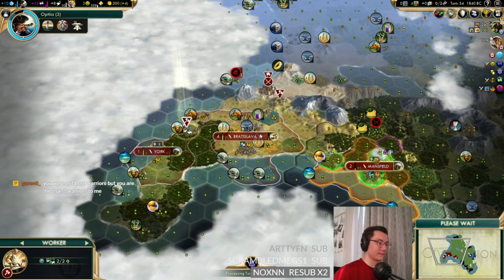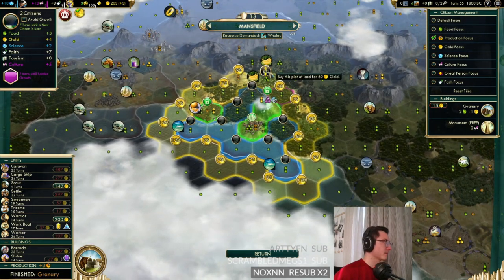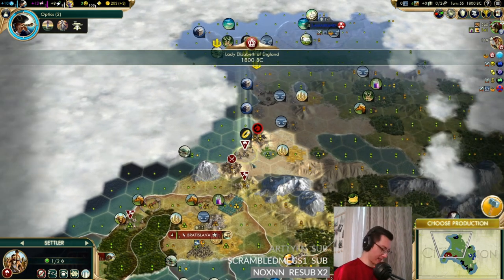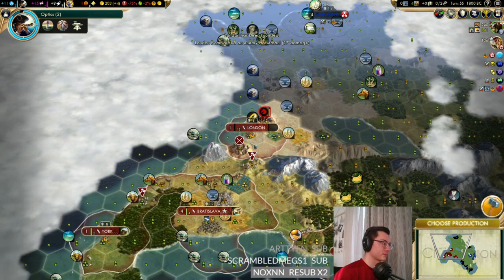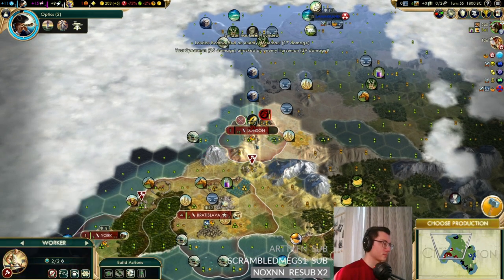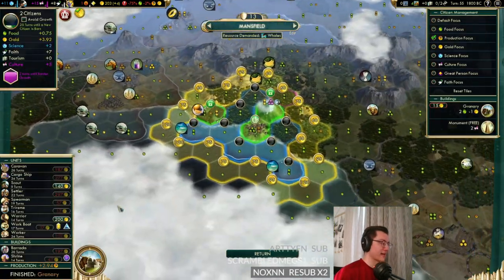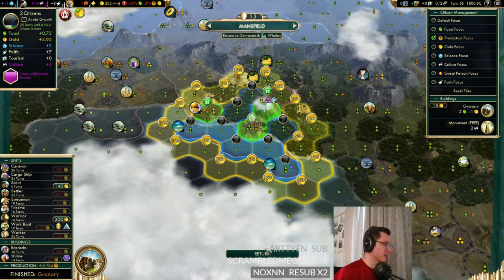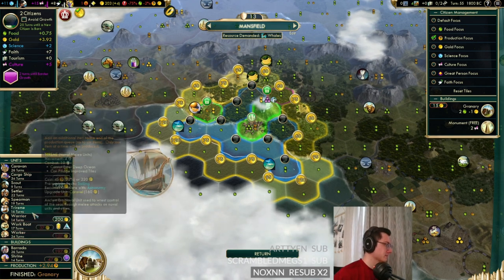We're finally getting our granary in Mansfield. Mansfield could actually do with the banana — though the city right here desperately needs the oases. We need a granary here as well. We're unhappy so we can work the hill to start. Granary done here but this city's production is really low and it's never going to get better. Cinephreak asks about a city on the forest tile between the lake and the mountain — there's actually silver up there.